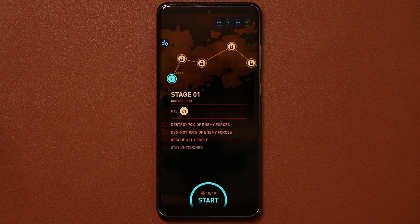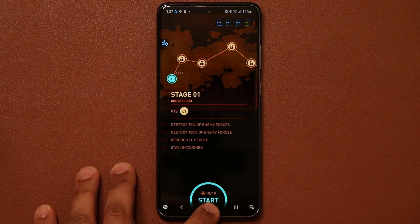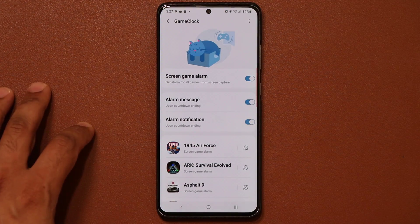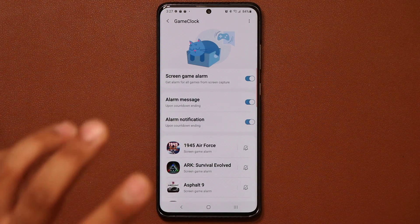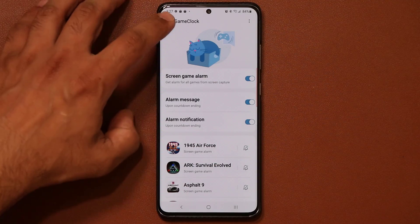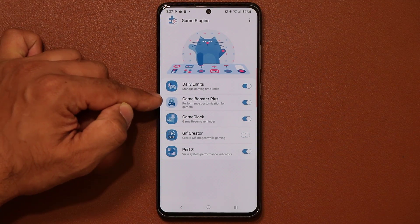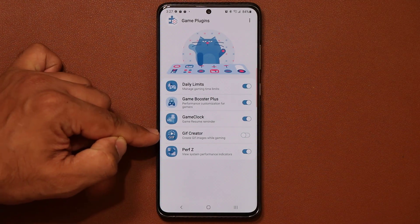This is great if you're supposed to be playing a multiplayer game with your friends and you don't want to miss a certain match. You can also go and play with all the other options it offers — you can even set alarms for individual games. So that's the game clock update for the game plugins. Now let's look at the other new feature — the GIF creator.